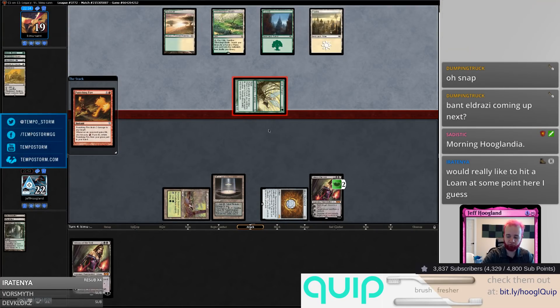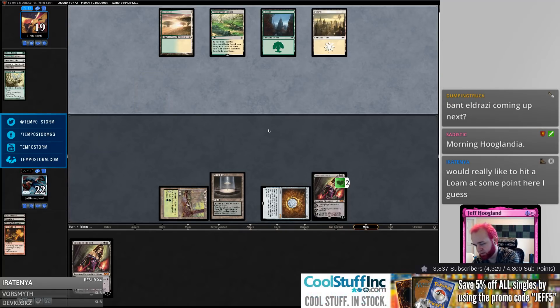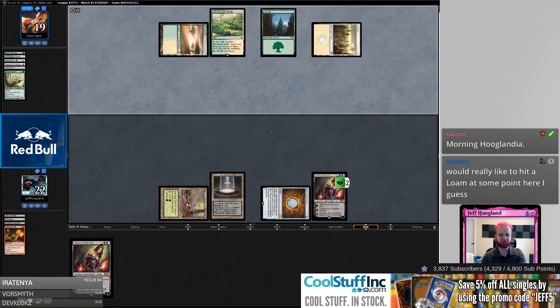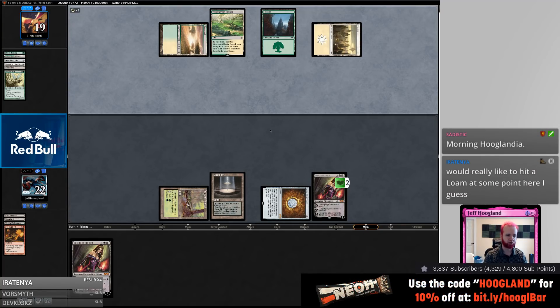So I used to play this — this is the second deck I played in Legacy and I top-eighted a couple of Opens with this archetype. When that was the thing and I was top-eighting those events, this was more of a Loam deck and less of a midrange Chalice deck. You played like three Loams and Burning Wish to get a fourth Loam out of your sideboard.